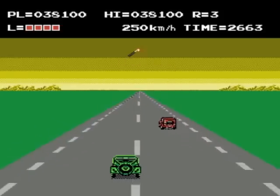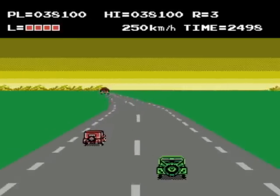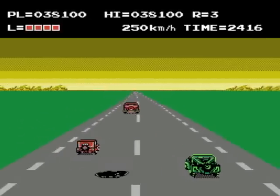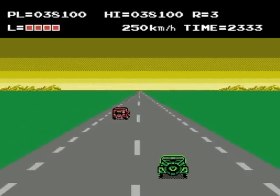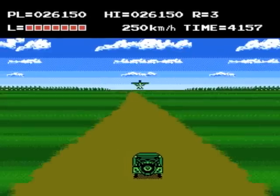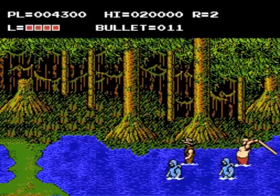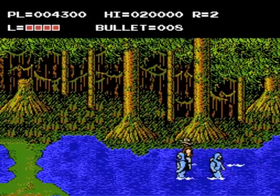There are even a couple of driving levels during the game. These mainly consist of navigating Billy's jeep through various obstacles and enemies while trying to reach the end of the course before the time limit runs out. Luckily, Billy can fire from the jeep and even throw dynamite out the window at oncoming enemies.